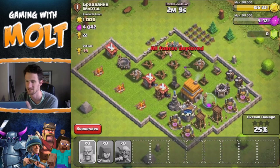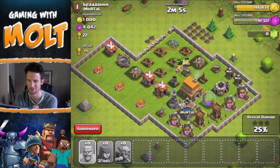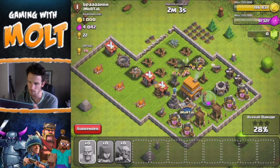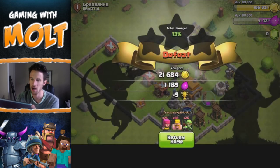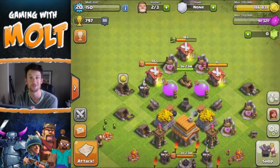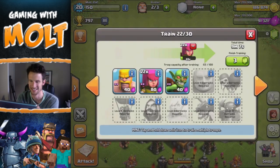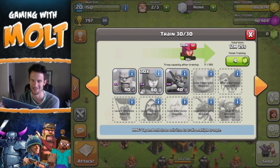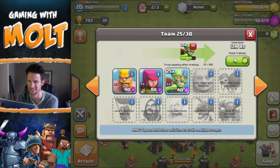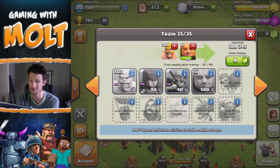We already got all the gold and that's enough for the wizard tower — awesome, that's exactly what we wanted. I probably shouldn't have dropped those guys, but they're about to get taken out by that wizard tower pretty quick. We can go ahead and surrender. I should have kept those guys for another attack. We just got 43,000 gold, which isn't a lot compared to my Town Hall 9, but I'm having a lot of fun on this account just messing around with low-level stuff.